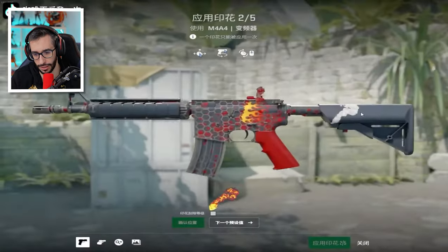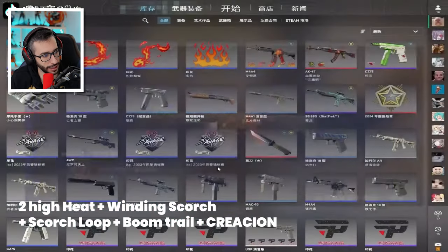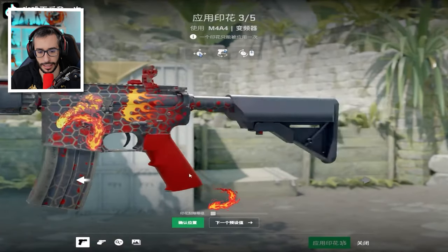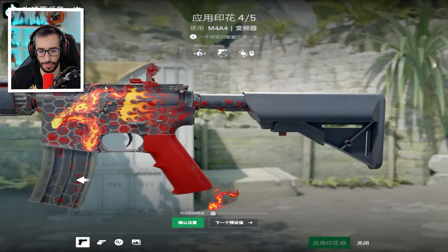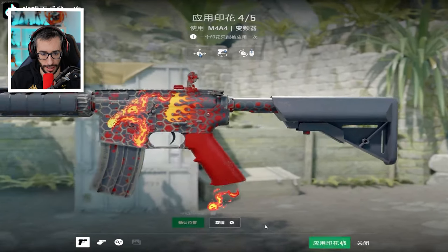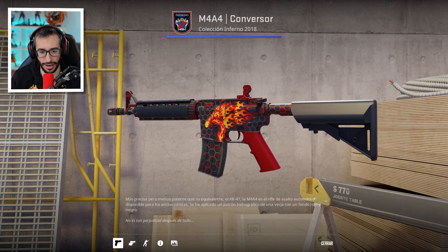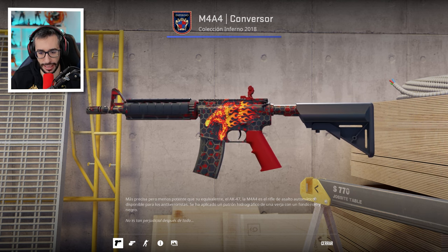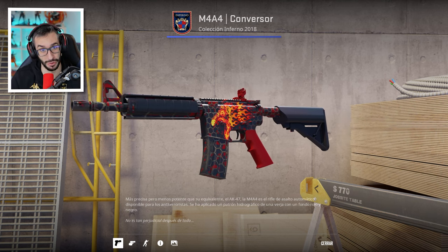Y esto es como hacer una fake hole, chicos. Esto se ha puesto de moda. Son dos High Heat con la Winding Scorch, Scorch Loop, Boom Trail y ya lo tendríais. Se está poniendo muchísimo de moda hacer esto porque es como si tuvieras un agujero en el arma. La verdad da el pego bastante, sobre todo cuando la inspeccionas. Cuando la veis in-game, el cambio que te mete es la hostia. Hacerme caso, que todo el mundo la está haciendo.